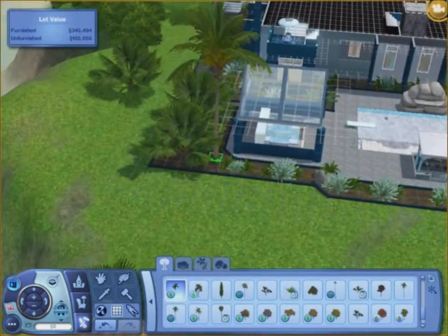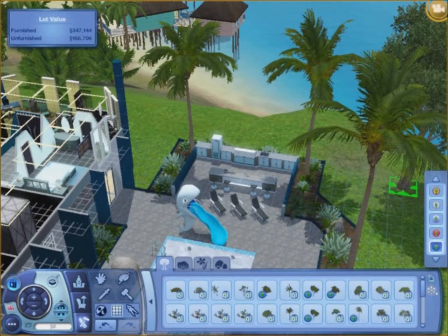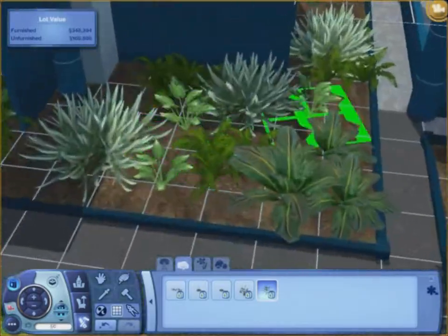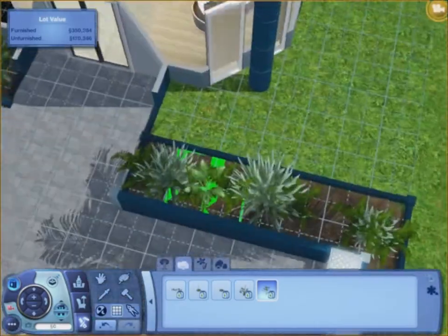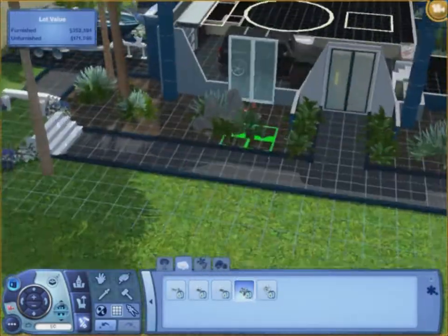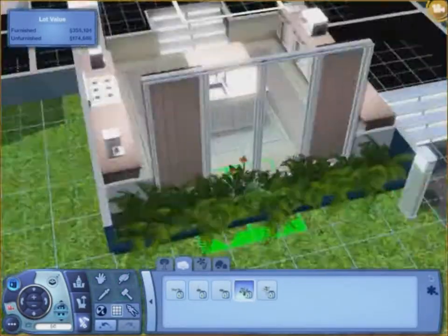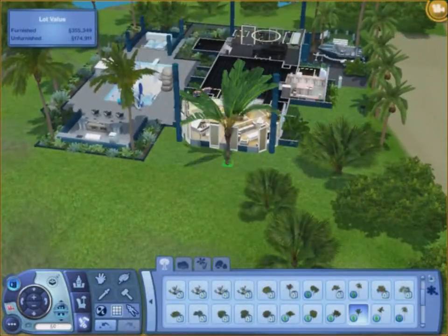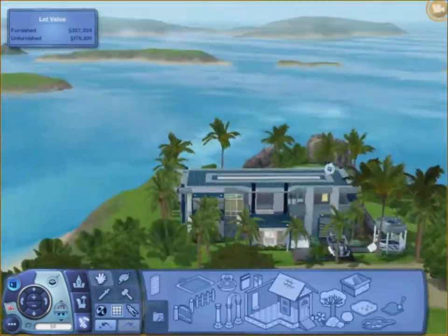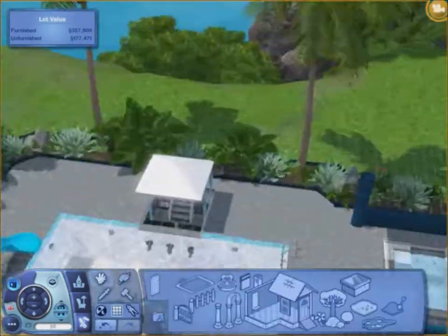I kind of narrowed down what I had. I wanted palm trees and tropical stuff, so I took Showtime, Island Paradise, and some store content and put it in a box sorted down there — so when I want something tropical I can just go click it. I put some flowers down. Here I put the trees. I'm almost done, literally. I put some fountains over there and was thinking about putting one right there but didn't.